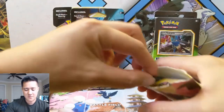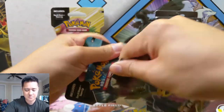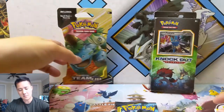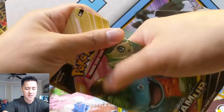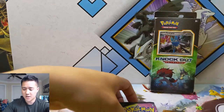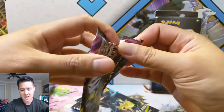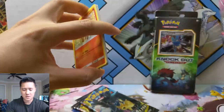You can rip it along this way, it's not too bad. So Team Up — cards that we would like to see would be the Pikarom and the Jirachi, those would be the biggest hits I would like to see. And let's see how we can do, and then we'll get into this Knockout Collection — I think it has a couple promos, a couple packs, and a glorious coin or something like that.